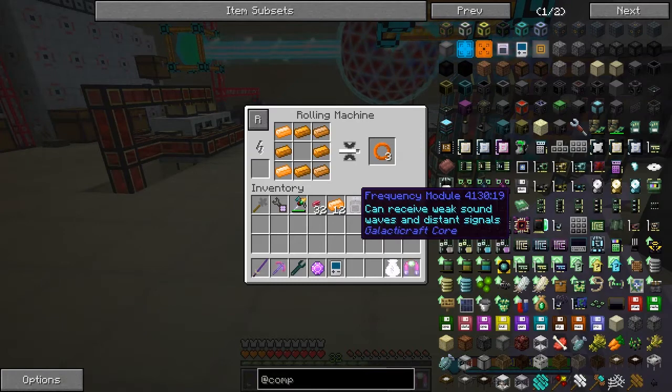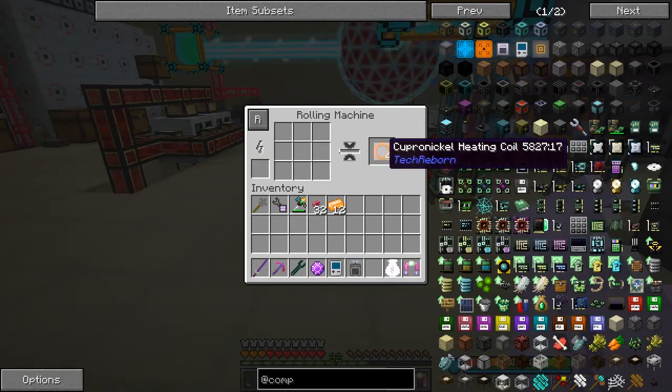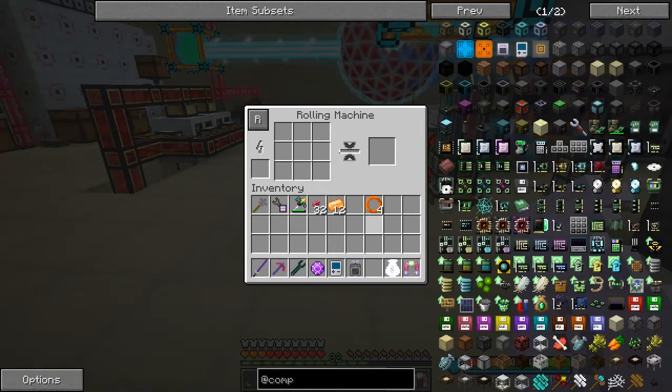You'll also see I've got a frequency module later in my inventory. That should be it - now we've got our four, and in fact that's it, we don't need this machine again. That's the only thing we make in this machine in this pack.